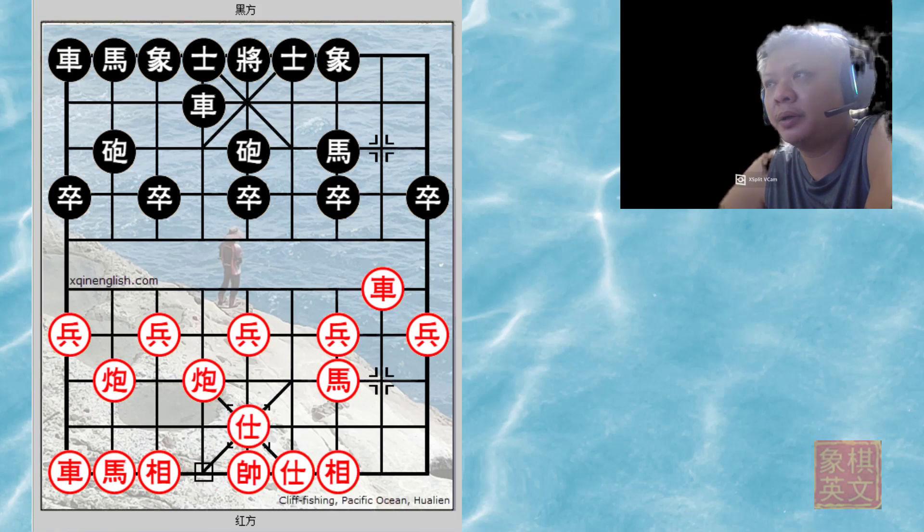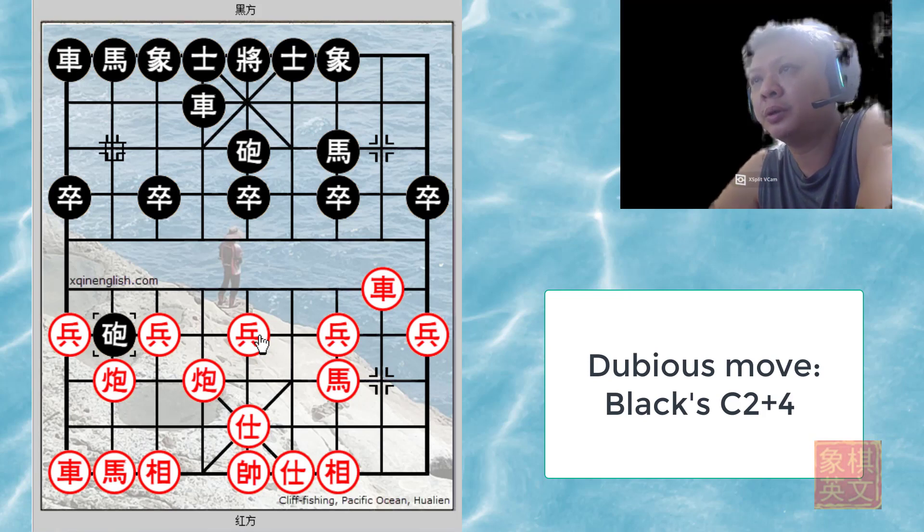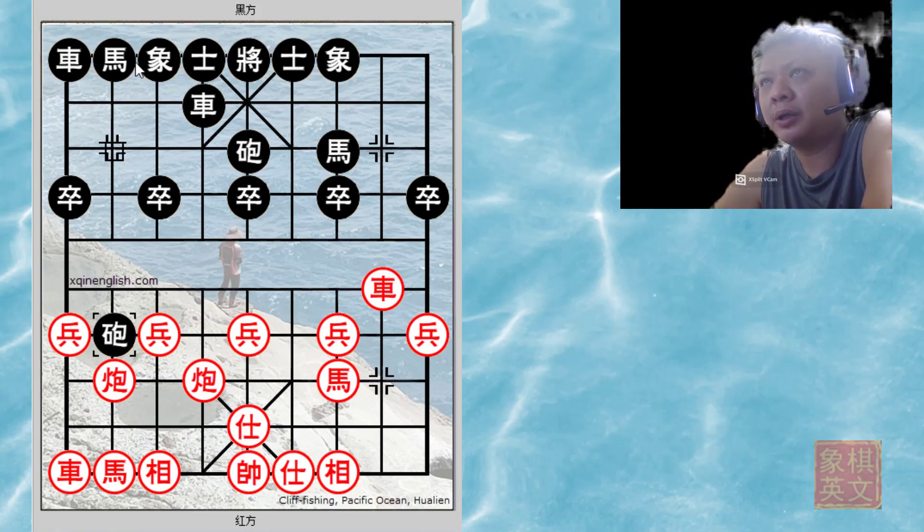Black goes ahead to attack the central pawn, as he was too eager to attack. However, this is done at the expense of the underdevelopment of the right flank, and black would have to suffer a lot. This would be the dubious move for this board.